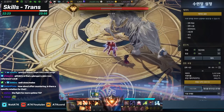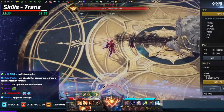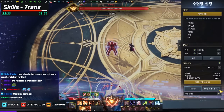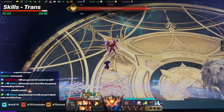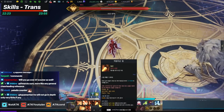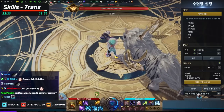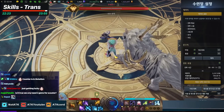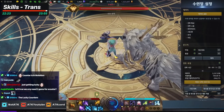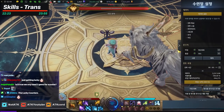The only counter the transformation Scouter has is the R skill — it's a long-range counter. However, this counter is not ideal because your R is your main DPS skill and is on cooldown half the time. If you're countering with R, you're doing something wrong because you're not rotating R and S with 100% uptime.